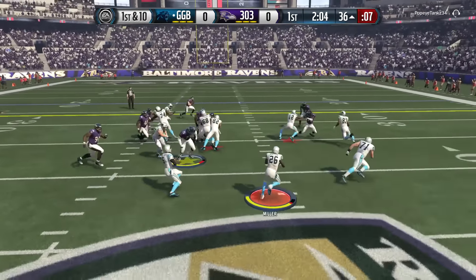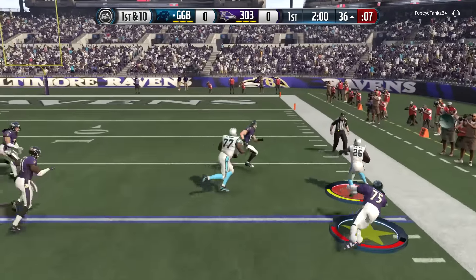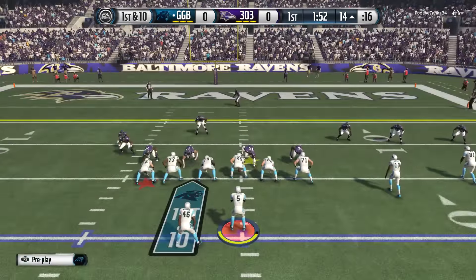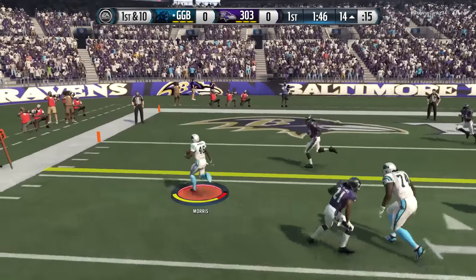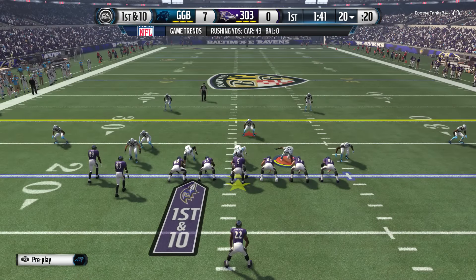First and ten — putting Colston in motion, throwing the ball out to the right, great block by 71. Lamar Miller goes all the way down inside the 20, down to the 14, first and ten. Tyrod dropping back, halfback screen to Alfred Morris — he's so slow but he's rumbling into the end zone. Alfred Morris finds a way to get in, I don't know how he's so slow.